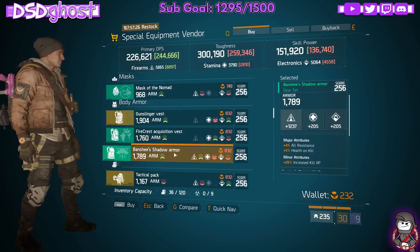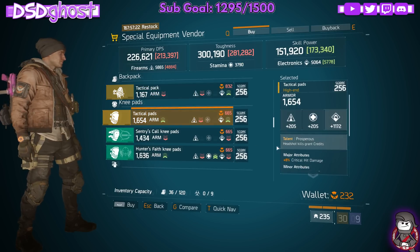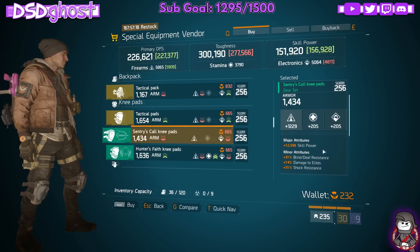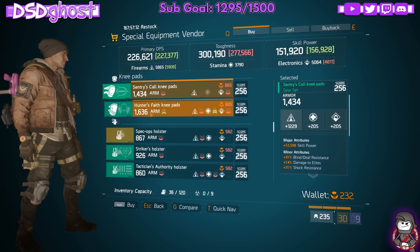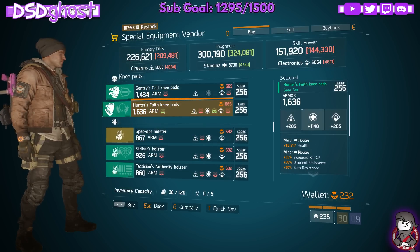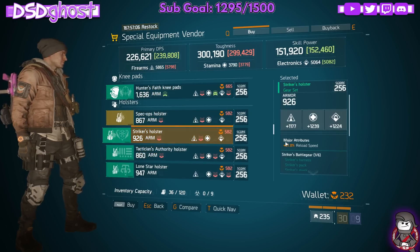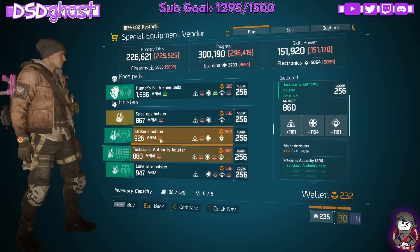Fire Crest - it's okay, not so great. Resourceful. Prosperous. Sentry - not too bad. Damage to Elite Shock and Blind. Roll off skill power for health. Armor is very low though. Hunter's Faith - rolled health, it's okay if you need Hunter's Faith. Sturdy Holster. Striker. Tacticians - nope, skip that.